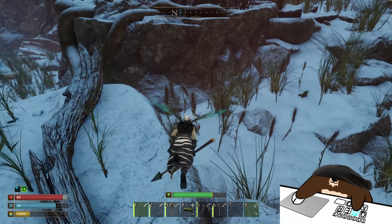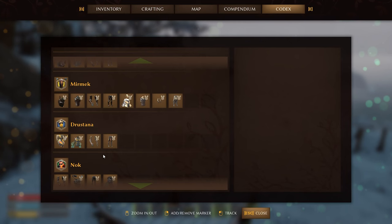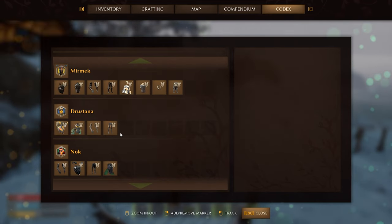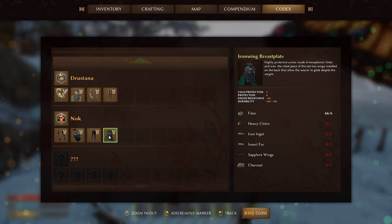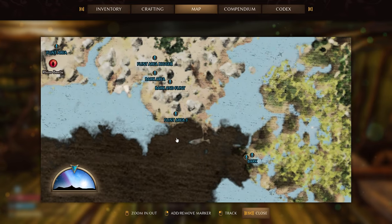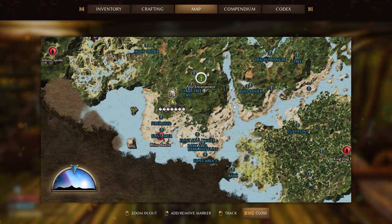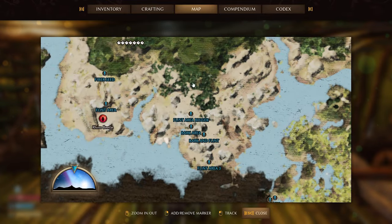Try to get the winged suit as quickly as possible. The cheapest one is in Drustana — here are the materials required to craft it. There is also a much more armored version located at The Nook. During gameplay, I kept marking the map and writing text underneath locations. I recommend you do the same, or you can screenshot mine. Here are the materials and enemies I marked — a lot of mining happens around this area.